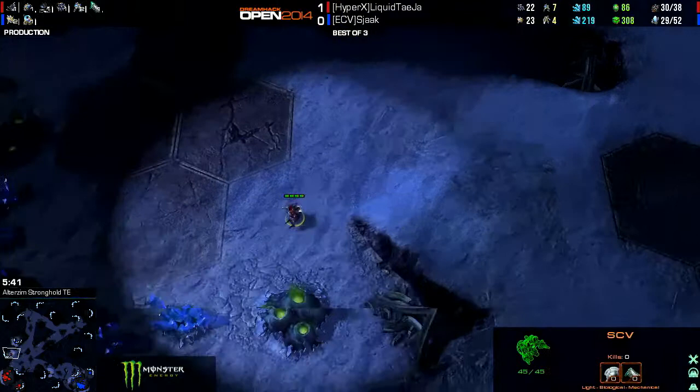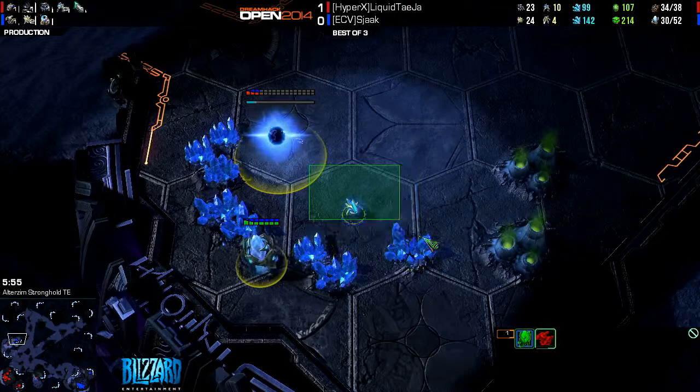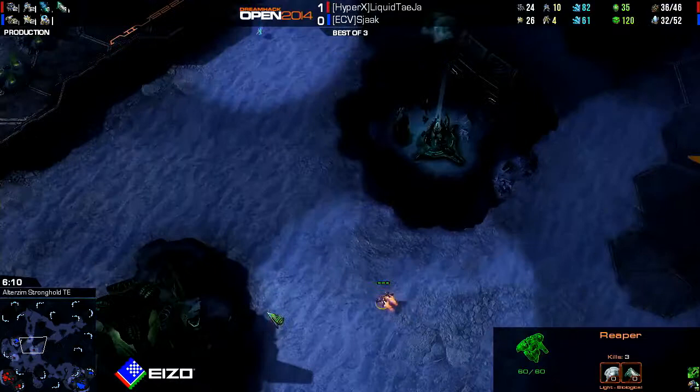He's got 300 gas — why don't you just build two Stargates right there? That'd be crazy. And there we go — two Stargates. And there's an SCV checking the left side of that base.